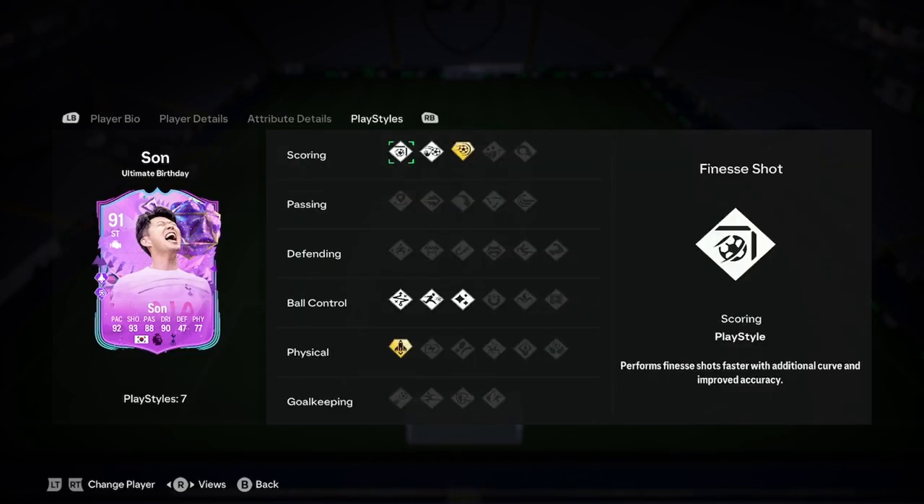So let's look at the play styles, because these will make him really expensive if they're good. He's got Finesse Shot, Chip Shot, Power Shot Plus — that's a good start. He also has Flare, Rapid, Technical, and Quick Step Plus.